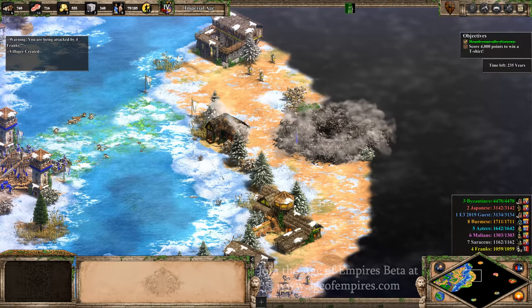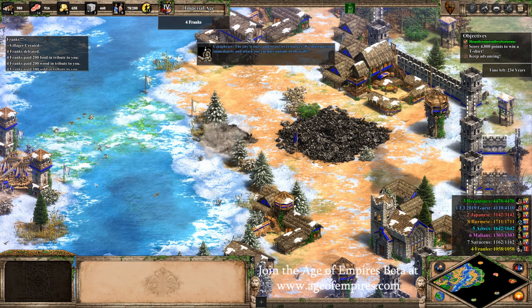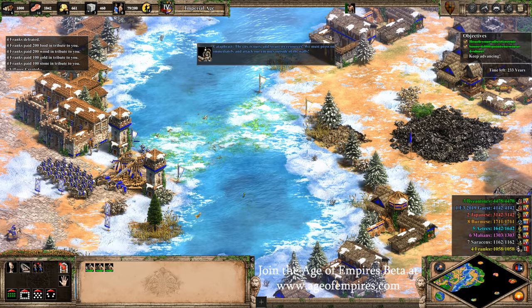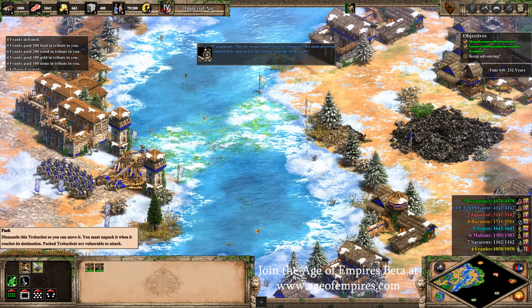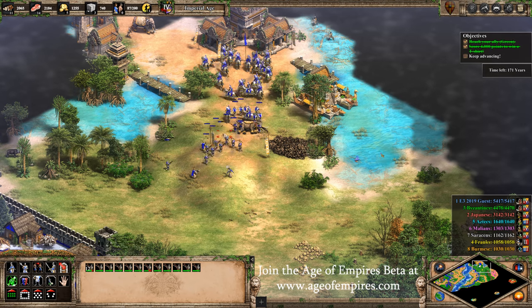At buildings, you're now able to queue researchers and unit production at the same time. On top of that, we've also added a global queue towards the top of the screen. At the mill, you're also able to automatically re-queue farms. And yes, you can automatically reset fish traps.